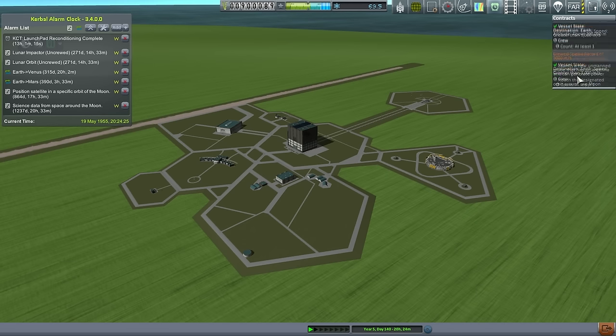We have four contracts. We are going to attempt to get into a particular orbit around the moon, and that will fulfill both this lunar orbit contract and the specific orbit contract. And then we're going to transmit science from lunar orbit, and so that will fulfill this contract. And then we will smash it into the surface of the moon, which will fulfill this lunar impactor contract.